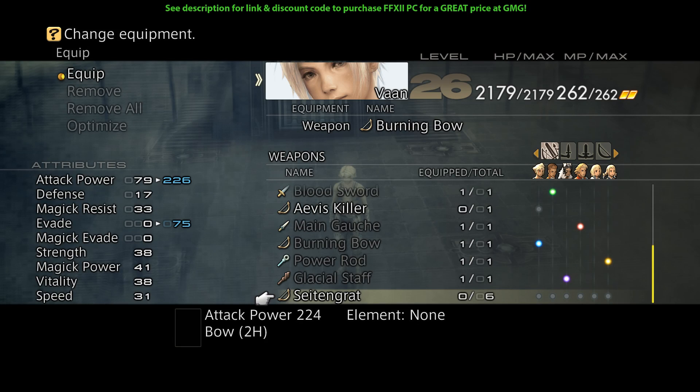Greetings folks, Fuzz here. Welcome to another video on Final Fantasy XII. Today I'm going to be showing you how you can get as many Sight and Grats, or actually as many of the invisible weapons — the strongest weapons in the Zodiac Age — as you would like on the PC version of the game. If you want to find out how to do this, stay tuned; it's very simple.